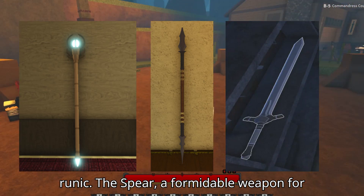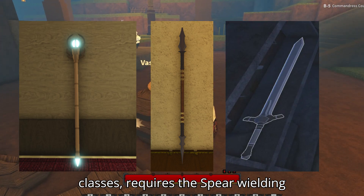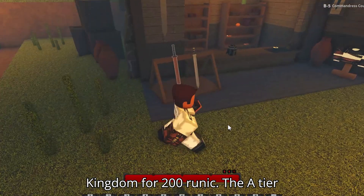The Spear, a formidable weapon for the Field Crosser and Dimensional Knight classes, requires the Spear-wielding passive. It can be acquired in Sanborn District for 160 runic or in Prosperitate Kingdom for 200 runic.